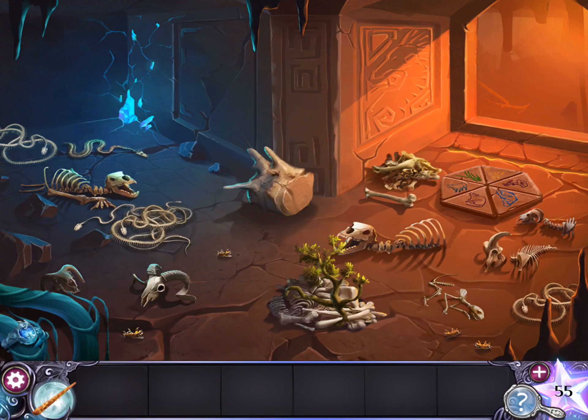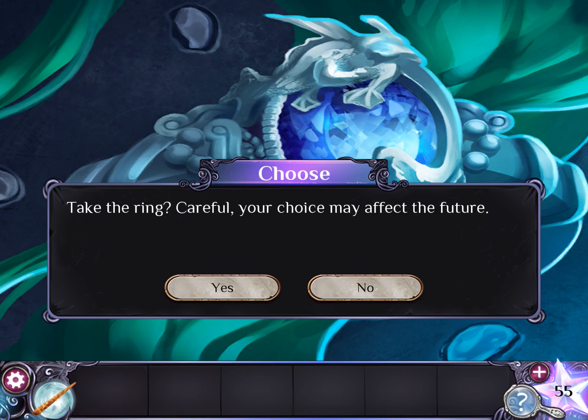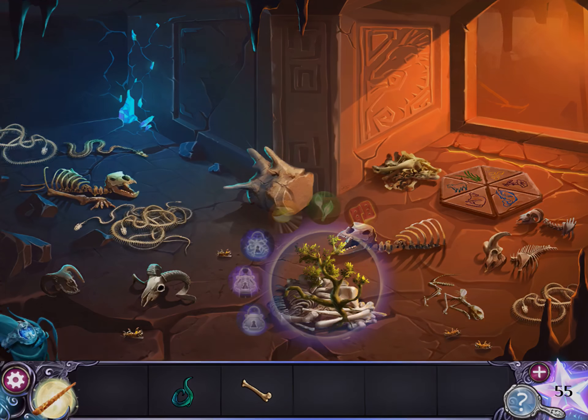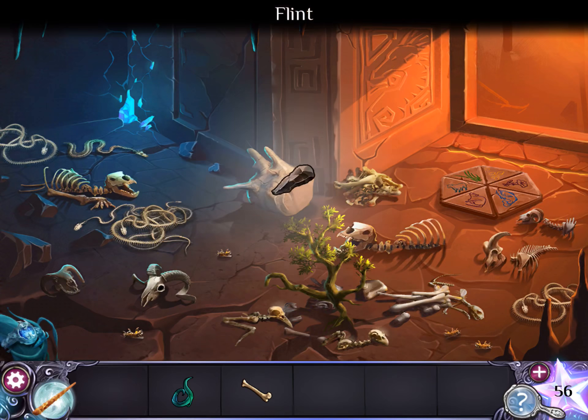We're finally going to meet the dragon! First, tap on the ring in the corner. You have a choice whether to take it or not — it's a pretty ring, but I'm going to choose not to take it. Grab the vine near the ring, and grab the femur bone. Now use the grow spell on this little sapling.